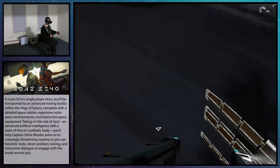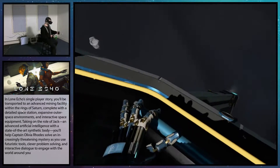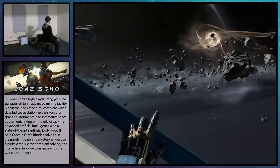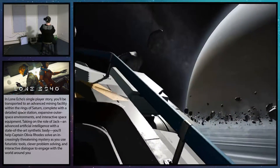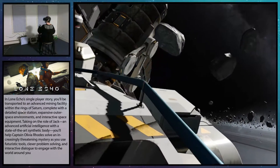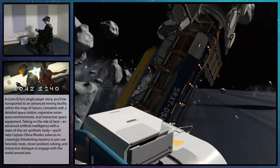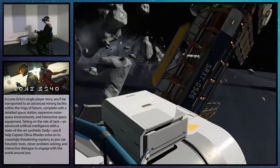CommSat F7 is inactive as well. Damn. Hera, give us a level 1 diagnostic on all components. Scanning. Looks like one of the CommSat's solar panels took some structural damage — it may have lost a few solar cells. You'll have to replace them. There should be some spares stored on the side of the satellite.